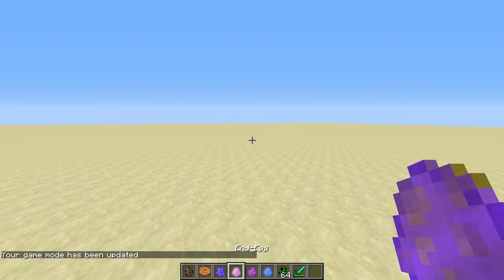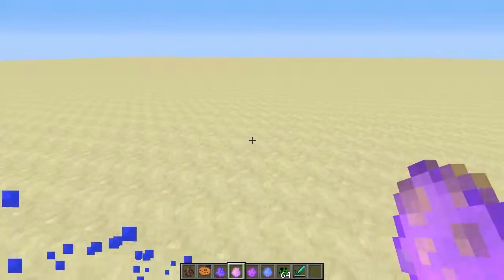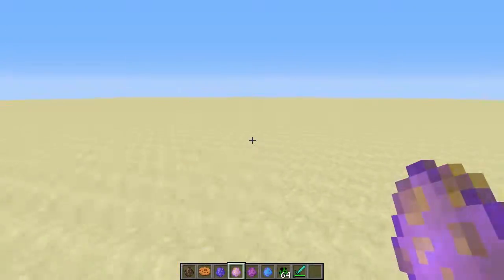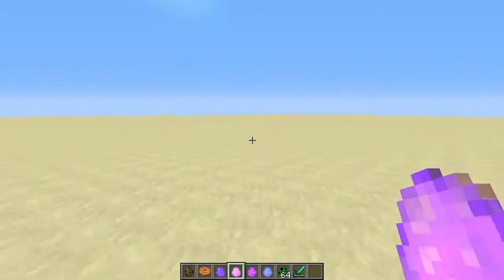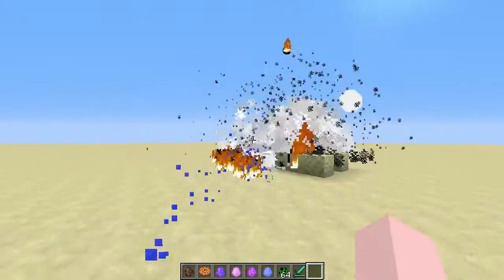So the next one we have is the end egg. This one — you want to stay away from anything that you love. I think it starts shooting down fireballs from the sky, spawns endermen, and spawns endstone. But let's give it a look.